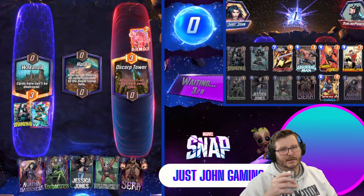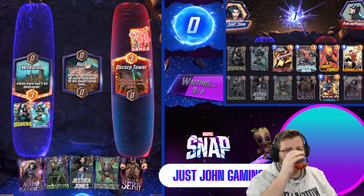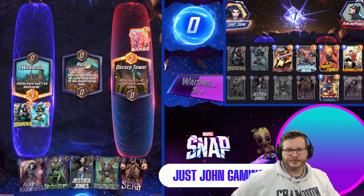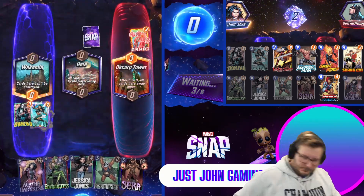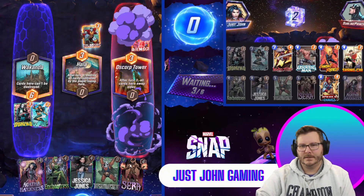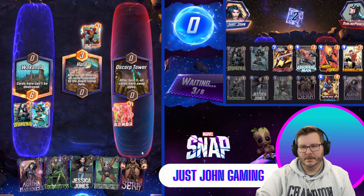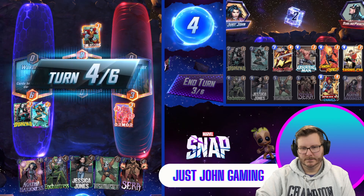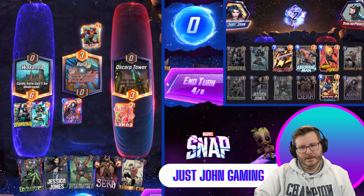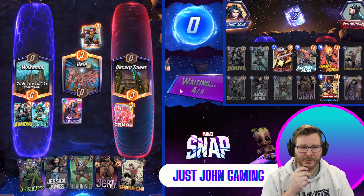I'll take a free three power from their armor here, unless they have like Storm or something. Agatha, what are you gonna do? Fourteenth Center is likely to win it, but it's not gonna blow up their Colossus.